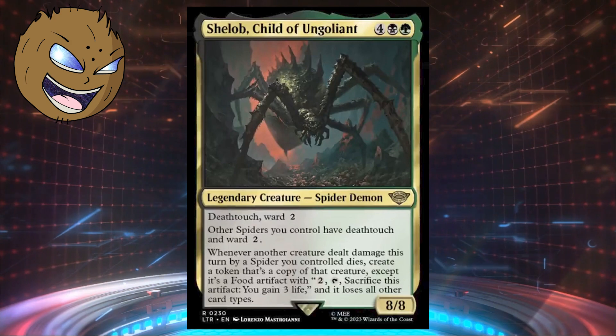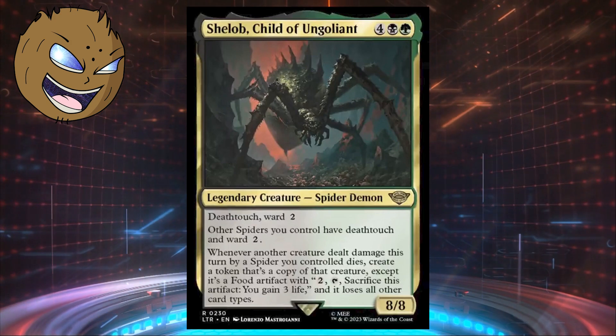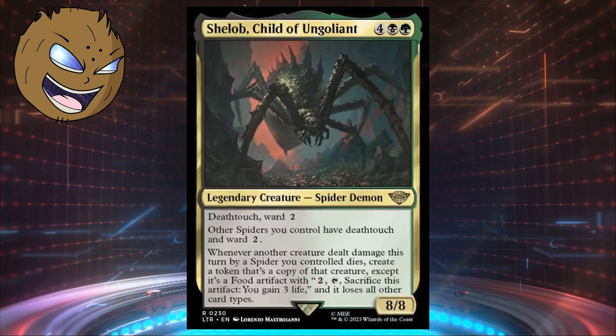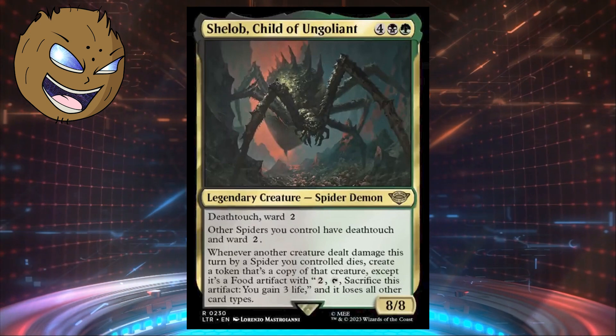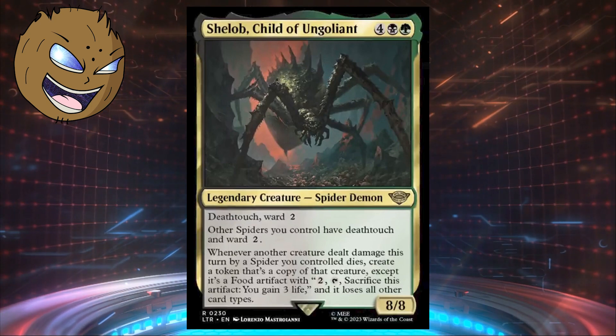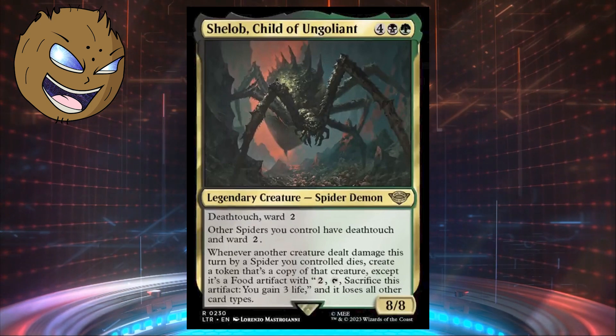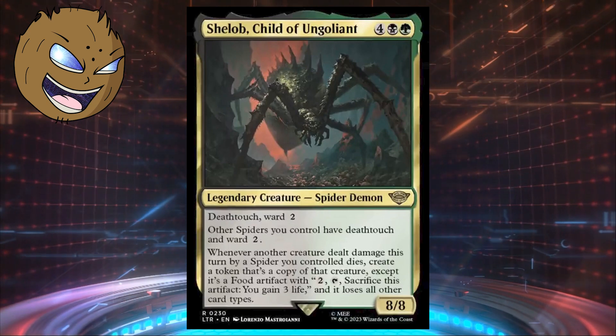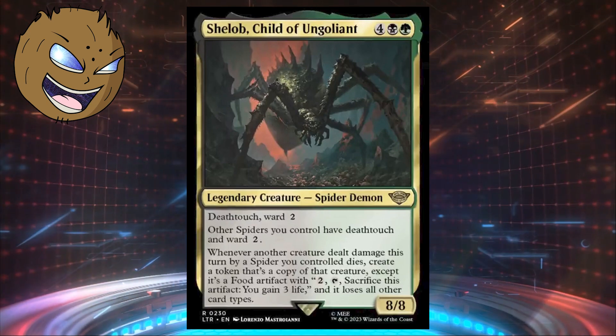I don't know if I'll actually build it myself, but it's very cool just the same. Let me know what you think of Shelob, Child of Ungoliant in the comments below. There are a few other cards I want to talk about for the 99 of my own decks, so that'll come out after we work through the pre-cons of the set through the chop shop, so look forward to that.